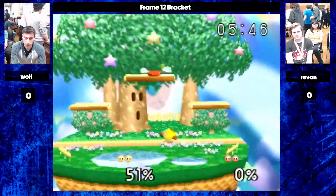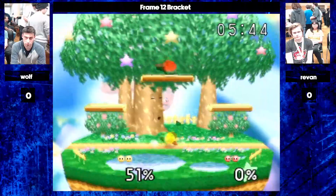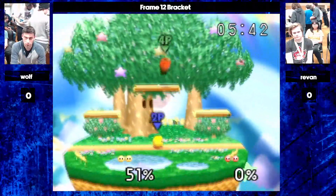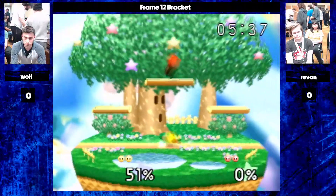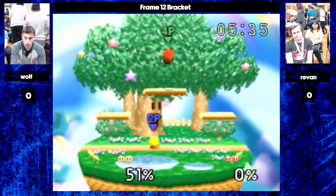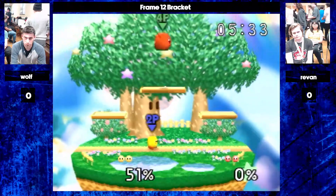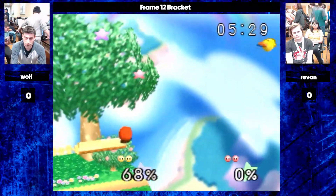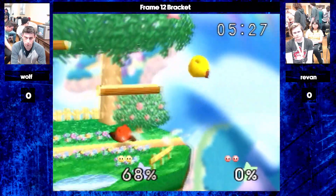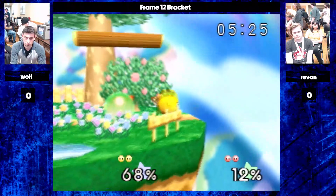Wolf plays a bit more grounded. He really likes his ground movement and likes to fish for forward smashes. Obviously you can't forward smash if you're in the air. So Wolf's just going to kind of play on the ground, and we can see Revan forced to adapt to someone who's not willing to play the minigame the way he's expecting.